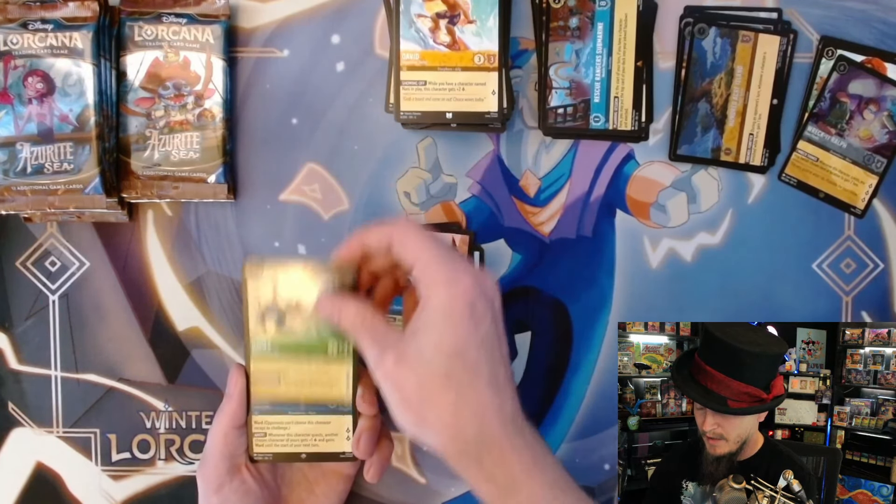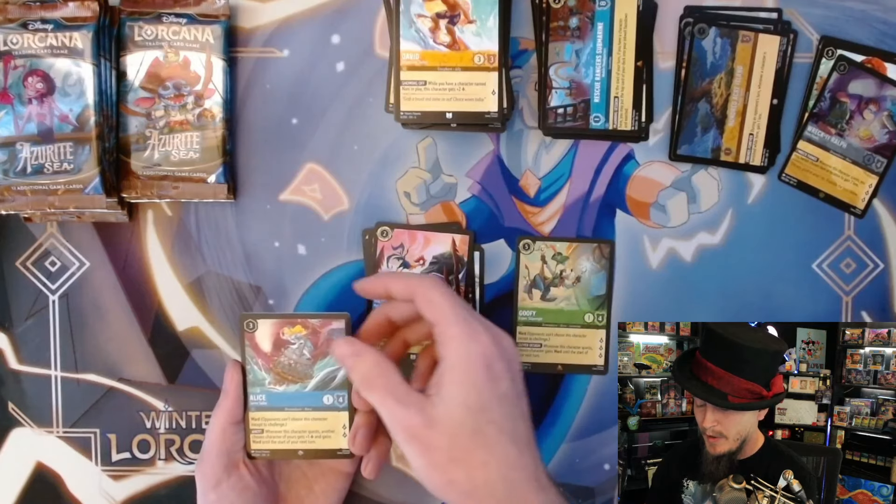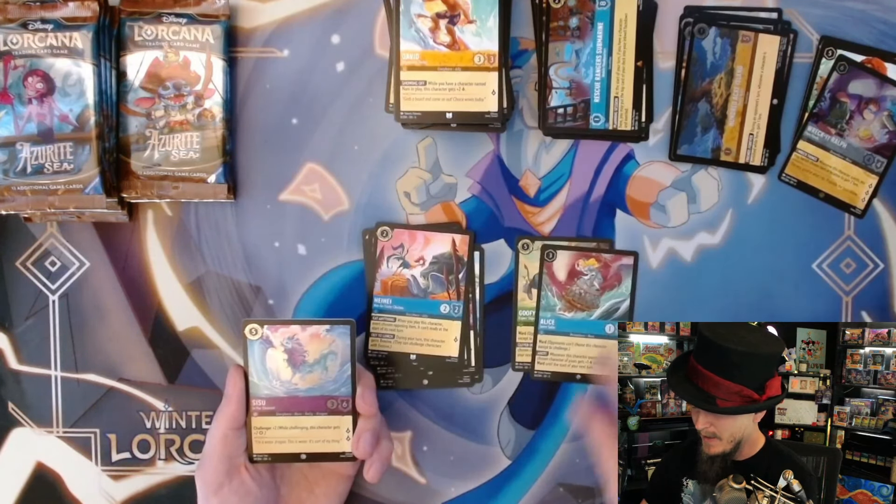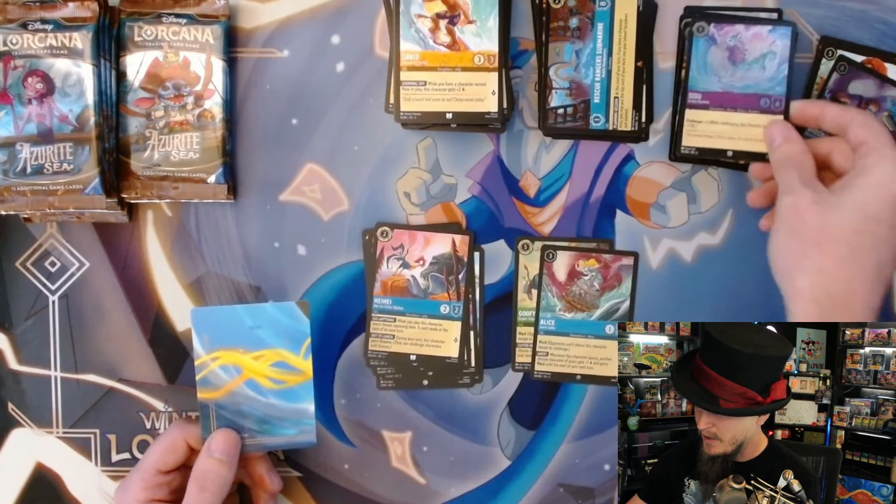Abu, Gadget, Dale the Carpenter, Heffalumps and Woozles, I'm Still Here, Jim Hawkins, John Silver - first rare is Goofy, followed by super rare Alice Savvy Sailor. That's a sweet card, looking forward to playing with her, and foil Sisu.